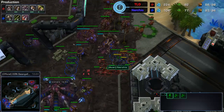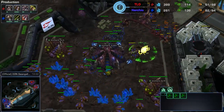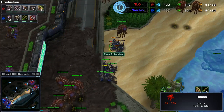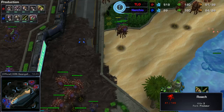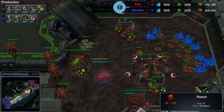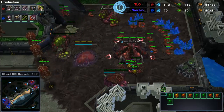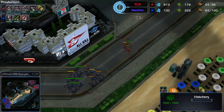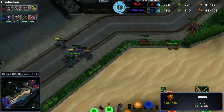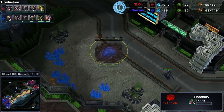TLO didn't expect Nurchio to have roaches, but now the roaches have popped and the banelings are coming in. They're trying to get to the mineral line — one gets into the mineral line, but that's only about one drone kill. He loses the rest of his lings and banelings. Now Nurchio is free to move across the map with 12 roaches and TLO doesn't have anything to deal with it — just six lings on the map and a lower drone count.